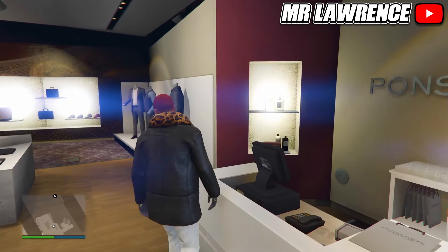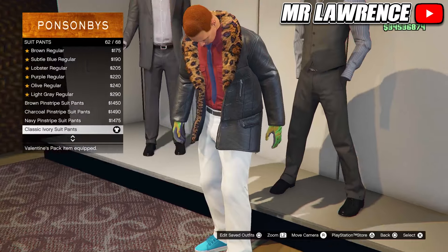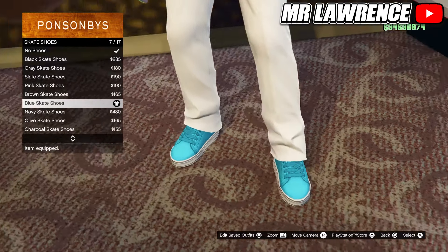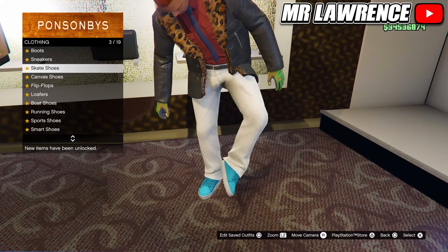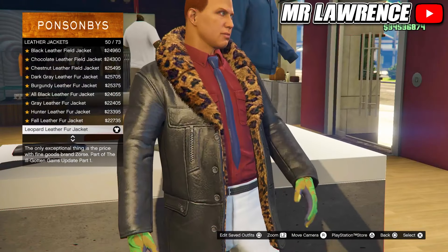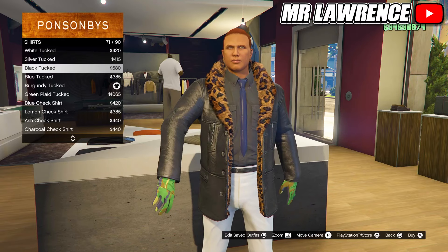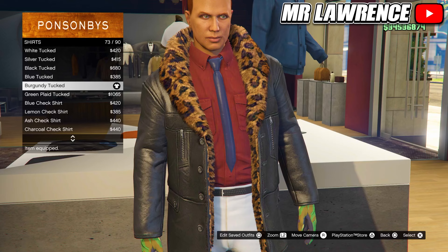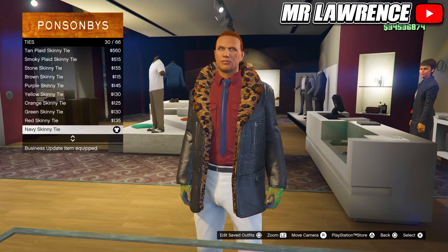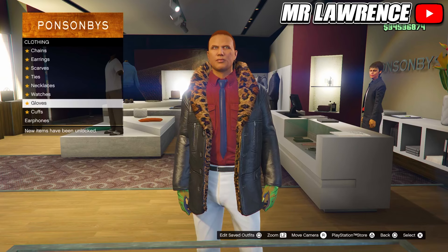For the white red outfit, first go to the pants, then do suit pants and purchase the classic ivory suit pants, number 62. Now go to the shoe section and purchase the blue skate shoes. Come over to the tops, go to leather jackets and select the leopard leather fur jacket. Now scroll down to shirts and purchase number 73. Then go to the accessories, first select the navy skinny tie and then equip the light woodland tactical gloves. Now save this outfit to your next empty outfit slot.